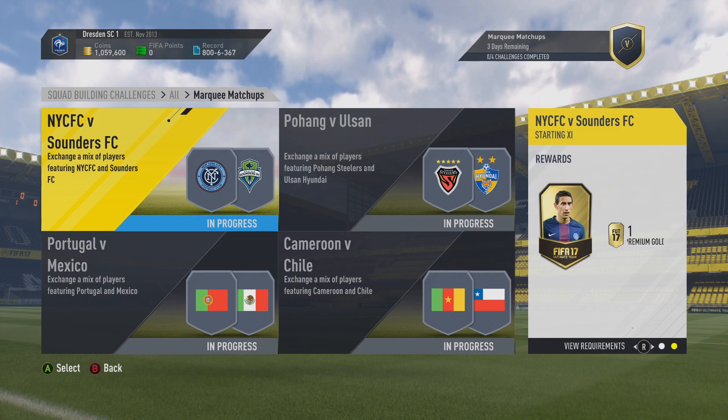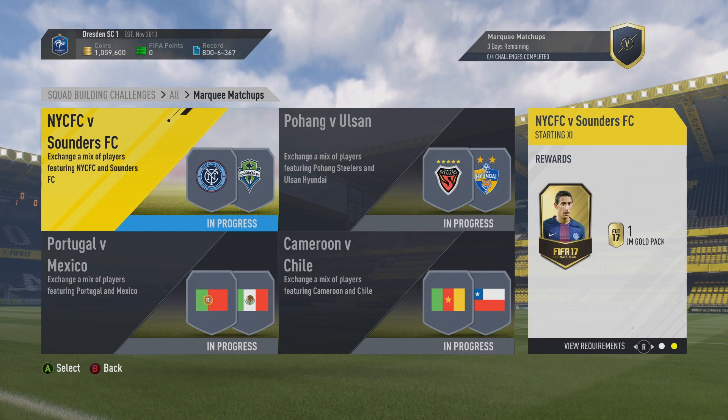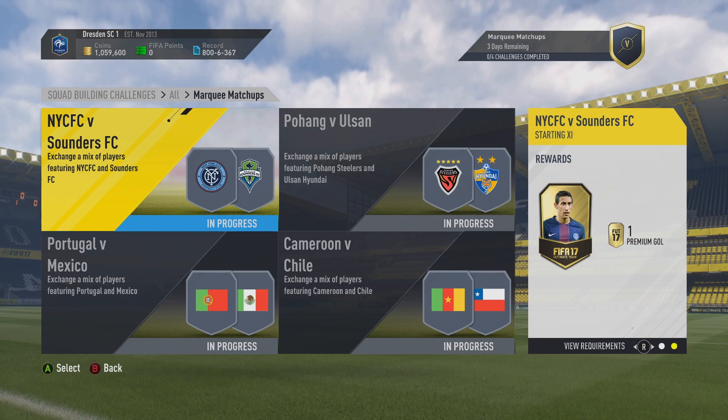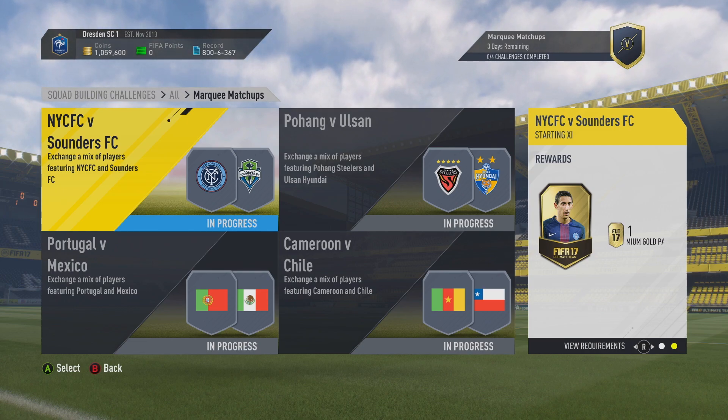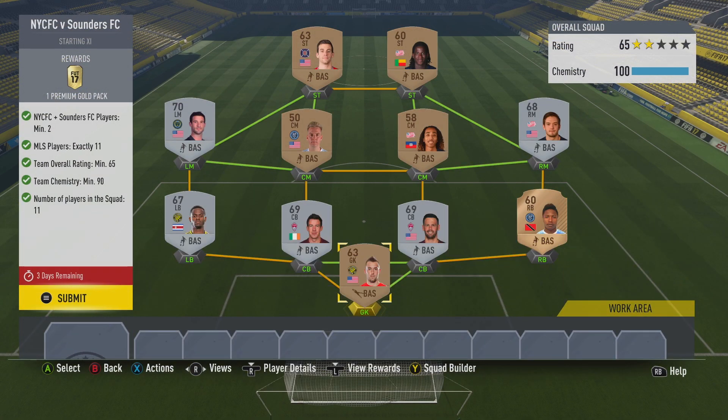I've just realised in the top left corner that I've hit 800 wins on FUT this year — not too bad, but way too many losses there for my liking. Moving on into the first challenge: NYC FC New York City versus Sounders FC. You're going to need two players from either NYC or Sounders — you can use literally whatever. I've gone for two New York players: my right back was one of them and my centre mid was also one of them.